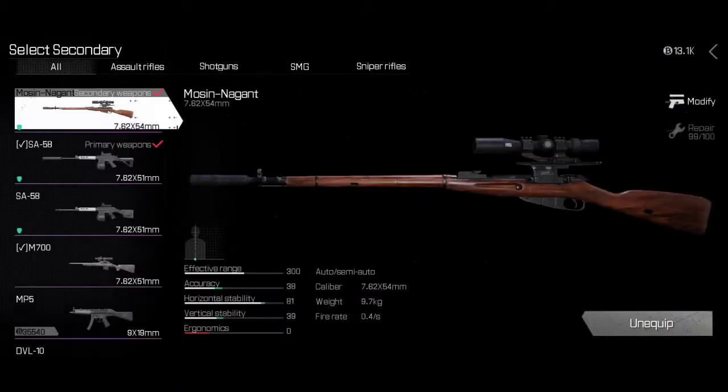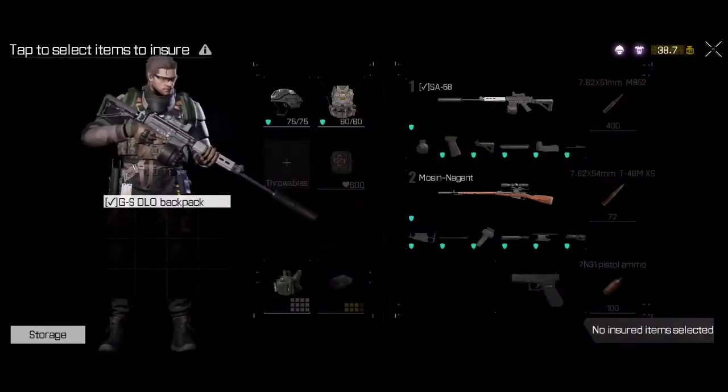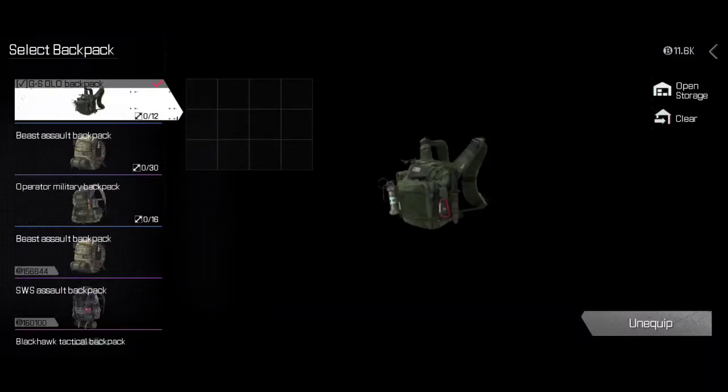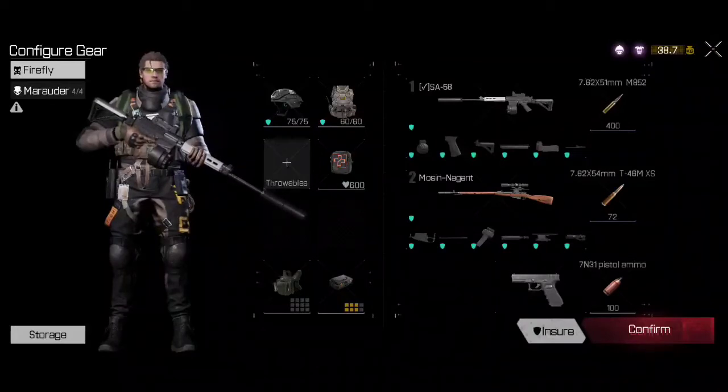My favorite sniper rifle is going to be the Mosin-Nagant with a nighttime scope and suppressor. I'm running out of money now as you can see - that's why I've got a terrible backpack.